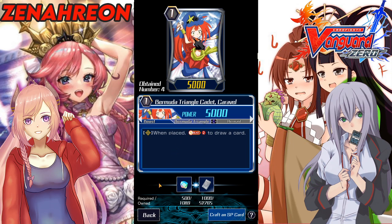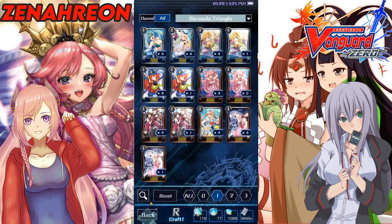In Coral you won't really need extra draw since her engine is just herself and the ride chain. But once your cards are in the soul they're basically useless other than as Grade 3s for Shangri-La Coral — so you could call Caravel and draw a card with the extra soul you have, then bounce her back with Coral and use her again to draw more cards.